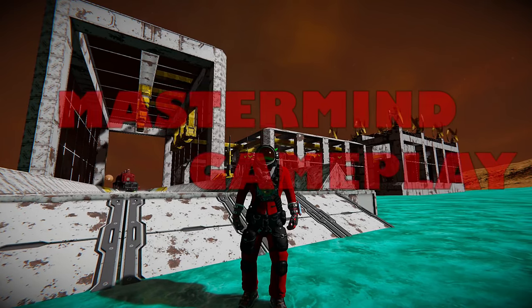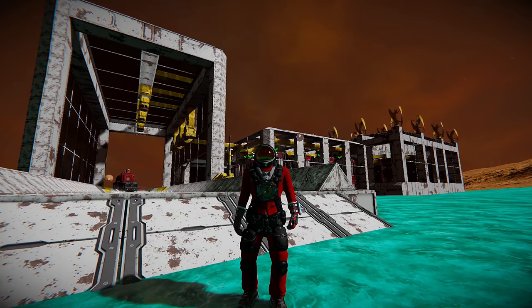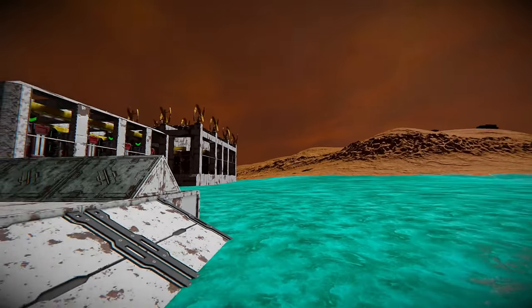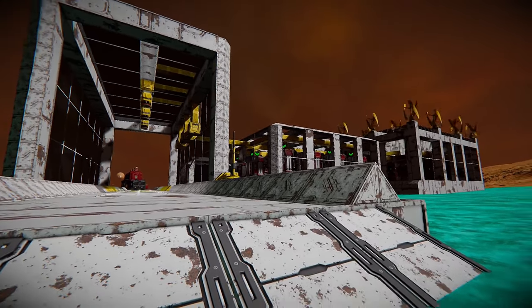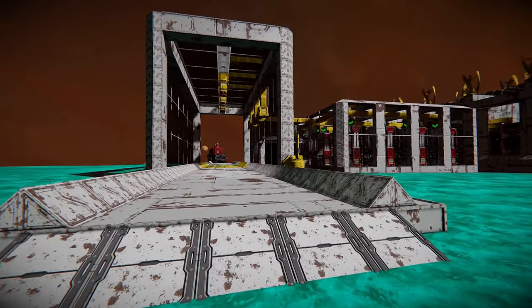Hey there, welcome to Mastermind Gameplay. Behind me is an automated offloading cargo system connected to a bunch of refineries and H2O2 generators, all theoretically powered by these windmills, even though we're on creative mode.